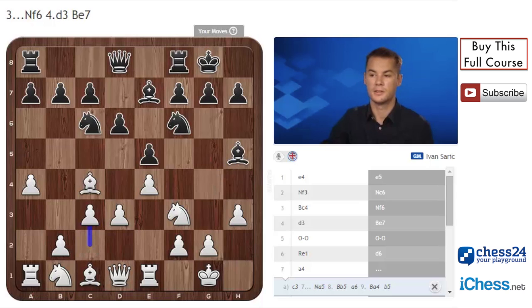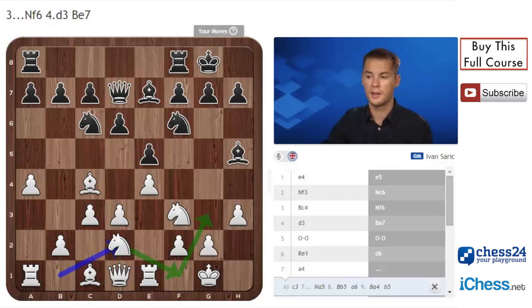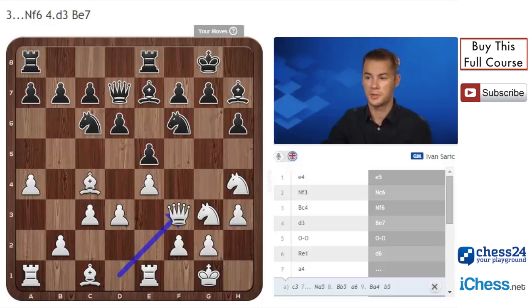So Bh5, c3. If Qd7 then white simply plays Nd2 with the idea Nf1 and Ng3 - Rf8 or Rfe8, Nf1, h6, Ng3, Bg6, and Nh4, Bh7, Qf3. This is one of the typical ideas for white: the Ng3 plan, especially with this Bh7 which is really badly placed. Next move is Nf5 and white is much better.